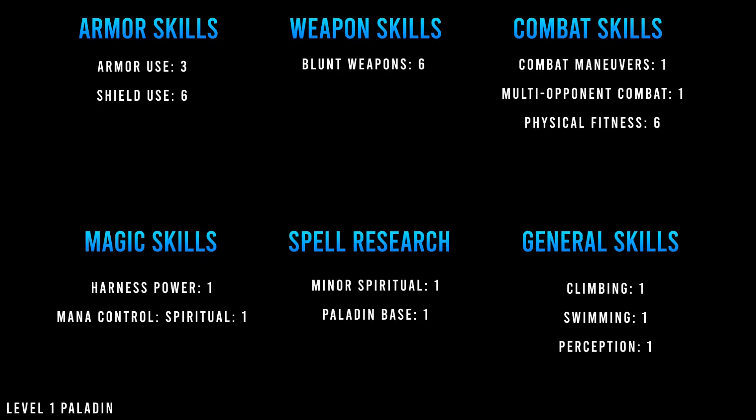At level one, put three ranks in armor use and six ranks in shields. Max out blunt weapons at six ranks along with physical fitness. Put one rank in combat maneuvers and multi-opponent combat. Harness power gets one rank, as does spirit mana control.